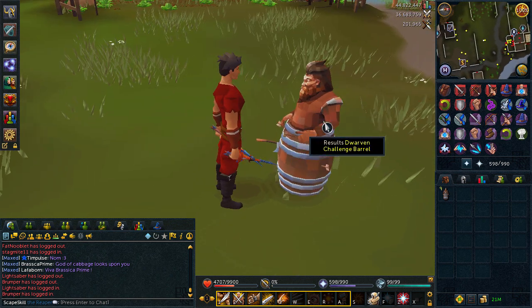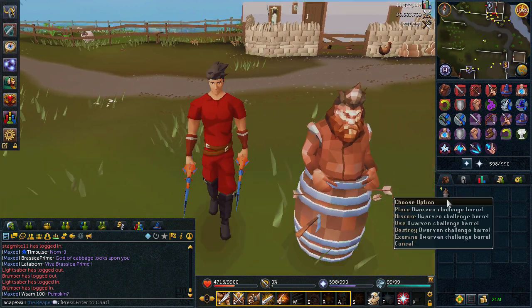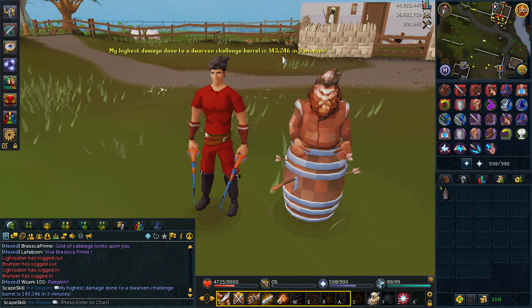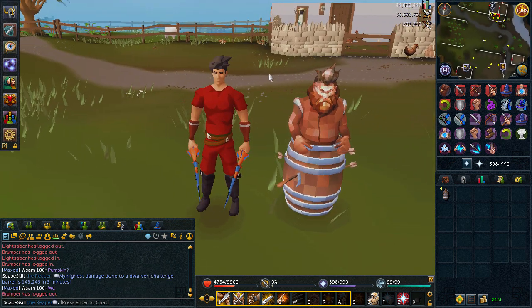I don't know if I'm going to buy any more - like I said, I'm not really someone who looks into this too much. But it's a nice little item to have if you want it. I've got nine more just going to keep them in the bank. If I go back onto high score it will tell you my highest amount of damage done in three minutes. Yeah, that's going to be it for this video guys, thanks for watching and I will see you later.